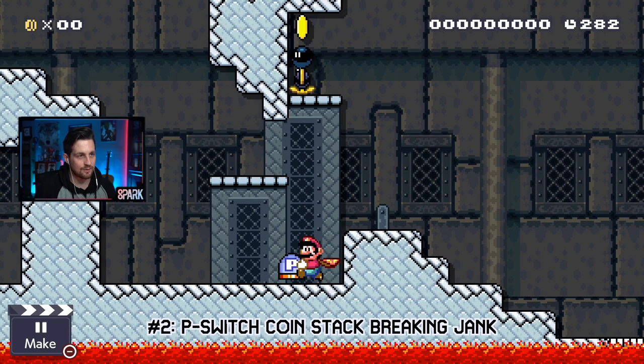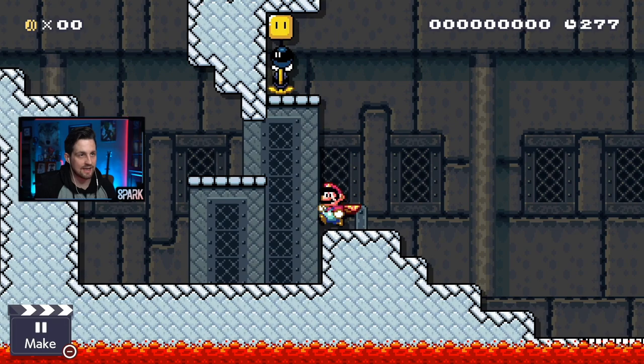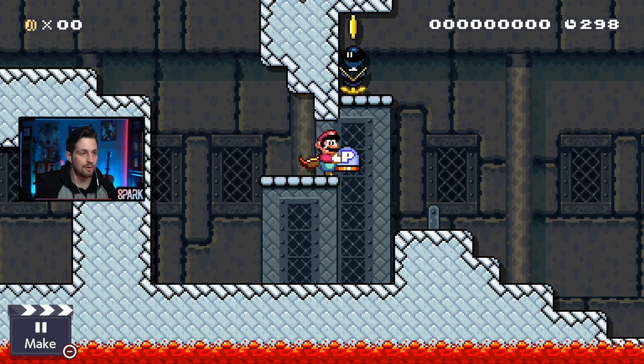Glitch number two: there's some weird interaction here with the muncher and the bomb. I'm going to throw the P-switch up like this. The P-switch activates and nothing really is crazy. However, if we jump up here and then I throw the P-switch up, because of added momentum, the bomb clips into the block a little bit and it kills the stack.